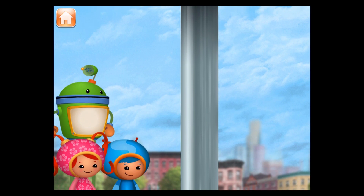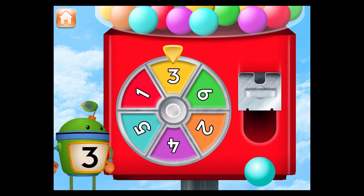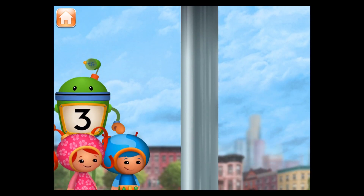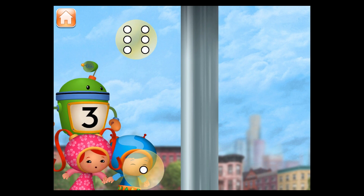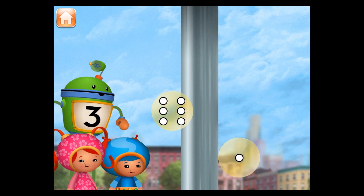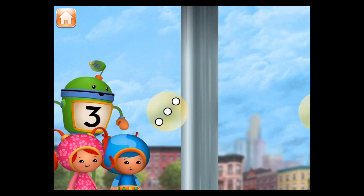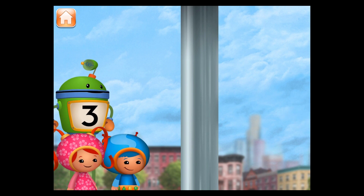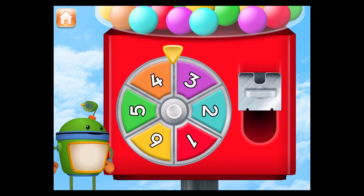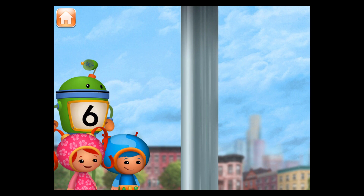Let's play again to pop more bubbles! Spin the spinner to give us gumballs. Hey, the spinner landed on the number three. Let's blow bubbles. Pop the bubble with the three dots. Let's play again to pop more bubbles! Spin the spinner to give us gumballs. Hey, the spinner landed on the number six. Let's blow bubbles. Pop the bubble with the six dots.